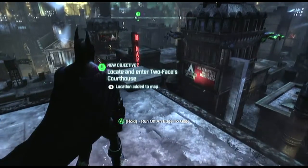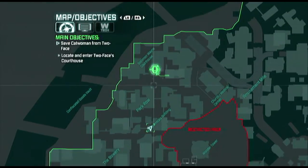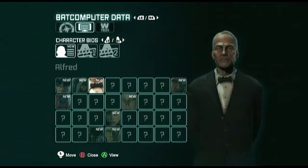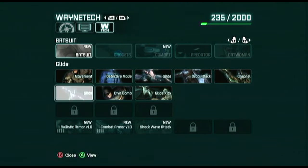Running off entity glide — location added to map. So we have a little map here. What's this stuff? Character bios. Here we go — upgrade. So okay.